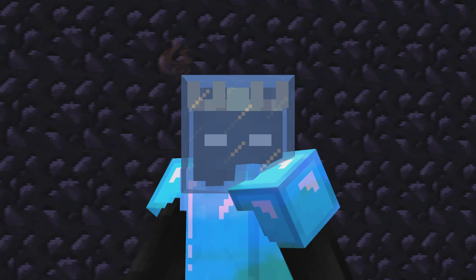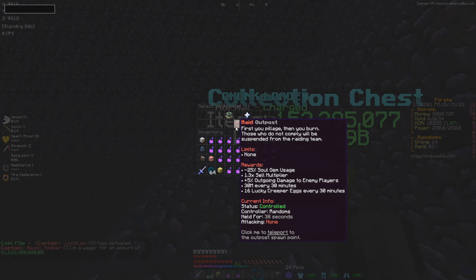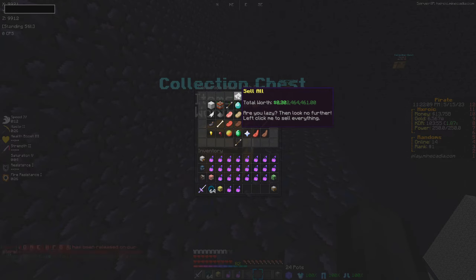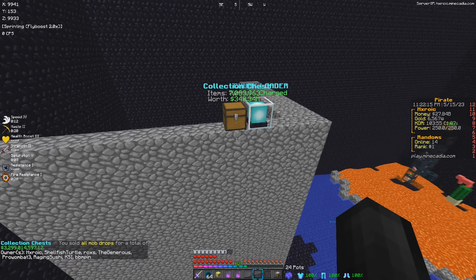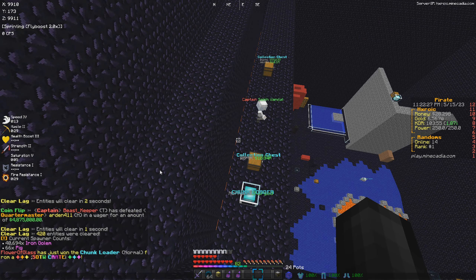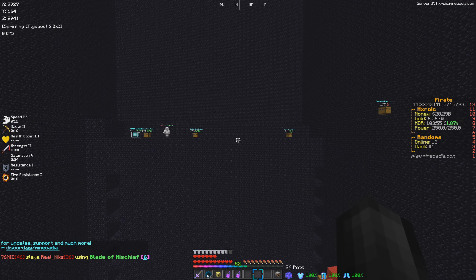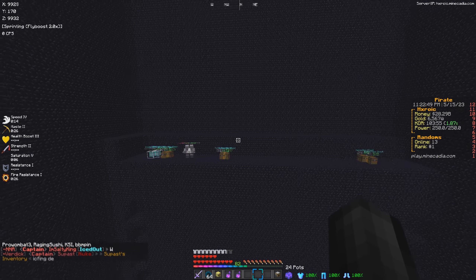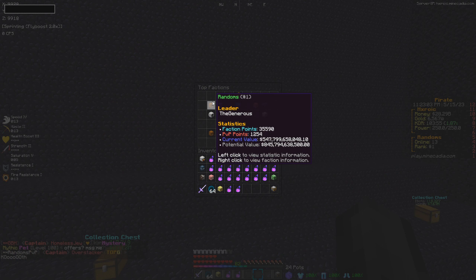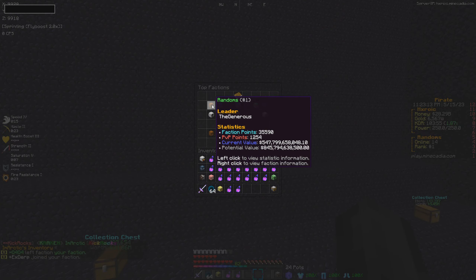I'm gonna do a little bit of work off camera, start gathering all the enchants I need, and bring you guys back when we have the best set on the entire server. To help with the god set making, we captured the raiding outpost to get that 1.3x cell multiplier. We had plenty to sell — 12 to 13 billion, another 10 to 11 billion, 3.2 billion, plus a little extra — now sitting at 28 billion dollars. Quick update on our spawner count: 40,000 in the first chunk, another 48,000, and another 20,000 — about 108,000 to 110,000 iron golems in our box. Checking F-top, we have over 1 million iron golems as a faction, nearly 1 billion dollars in value — four times the next closest faction.